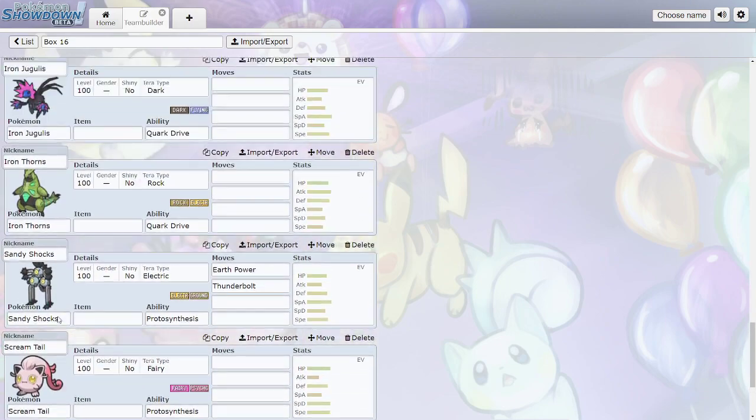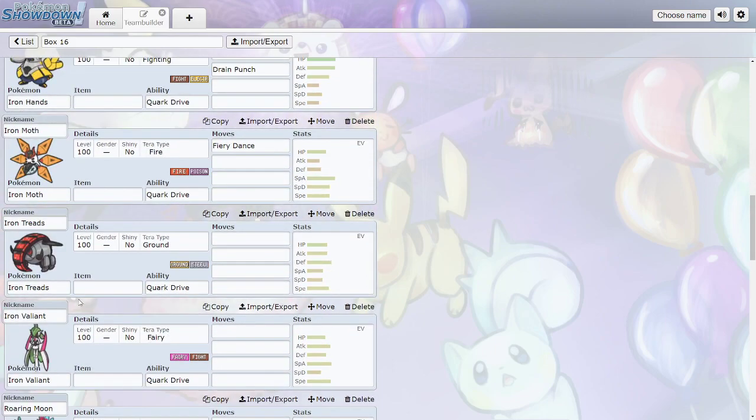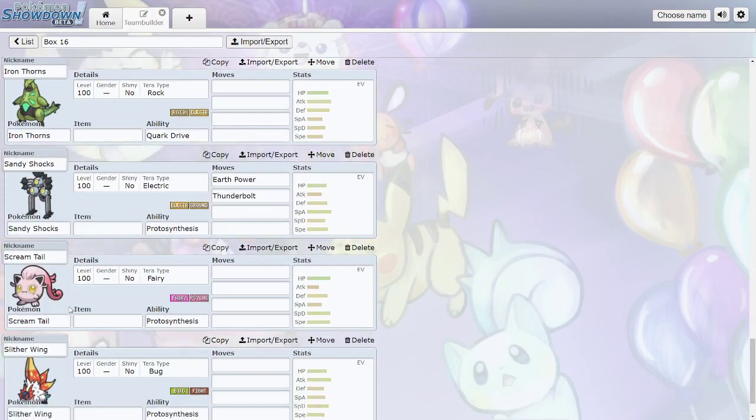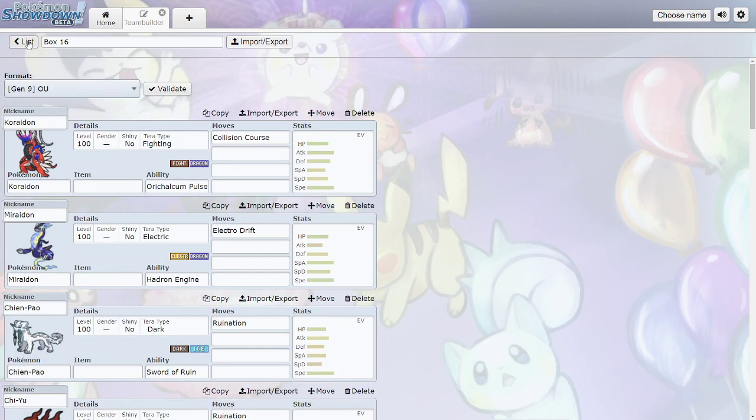That's pretty much all the legendaries and paradox forms. Design-wise they all look cool and most of them are incredibly strong — honestly the paradox forms all act like legendaries. I'm very excited to see how the meta turns out. Thanks everyone for watching, and I'll catch you in the next one. Peace.